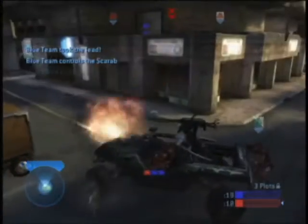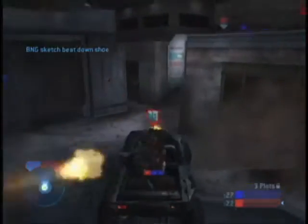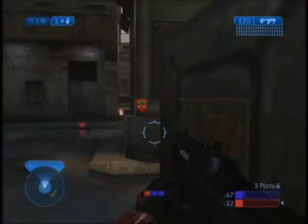This is Turf. It's a smaller level set in Old Mombasa. You can see in the background, if you look up, you can see the bridge that the Master Chief crosses in the tank early on in the single-player campaign of Halo 2.